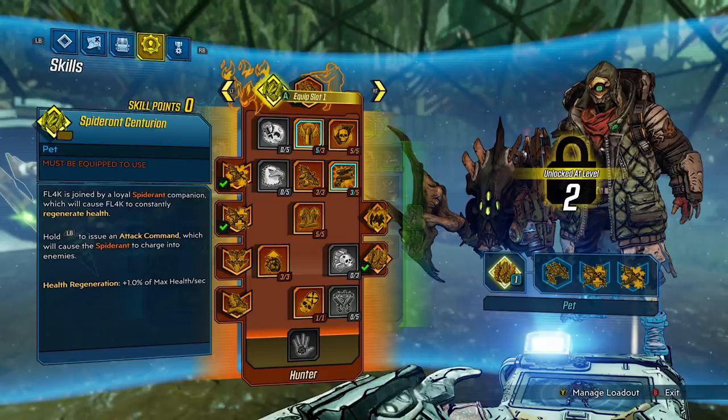If you don't issue the attack, your pet will go around and attack whatever it wants. This is useful if you have a lot of enemies around you and your pet isn't sure which one to attack — so you could choose, hey, go for the Alpha Skagg because he's a little bit harder to kill. With the Spider-Ant Centurion active, you'll have a health regeneration of 1% per second.